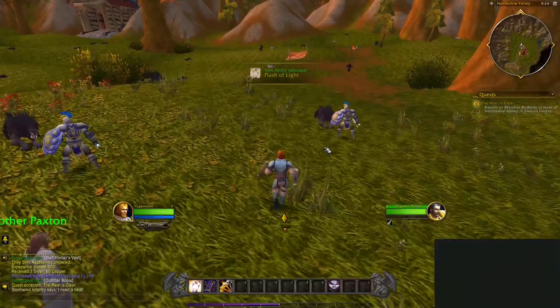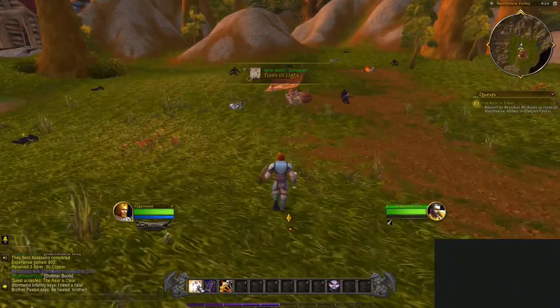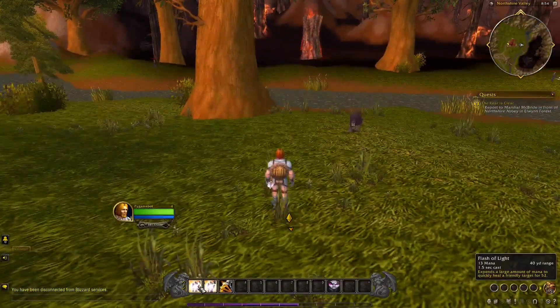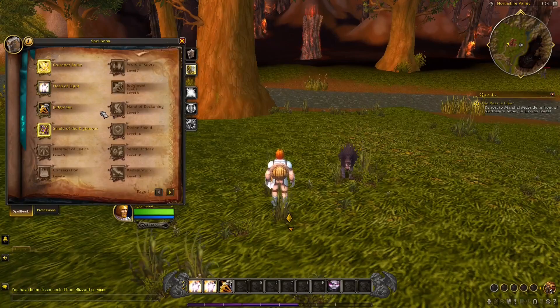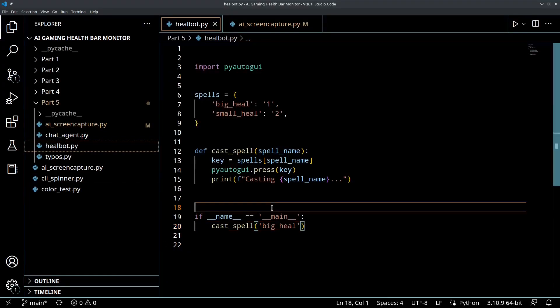Now I just reached level four, which I need to get flash of light because we're going to be using flash of light as our healing spell, and I've forgotten that paladins don't start with a heal. I'm running around and I've put flash of light on my hotbar for key one and key two. We have key one tagged to big heal and key two to small heal, just for our demo, which you can see right there.